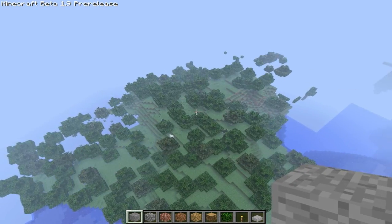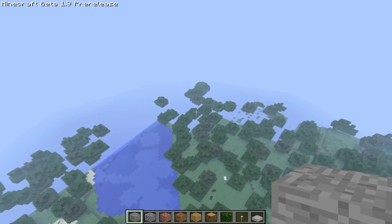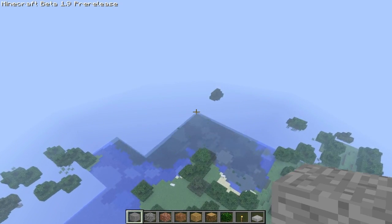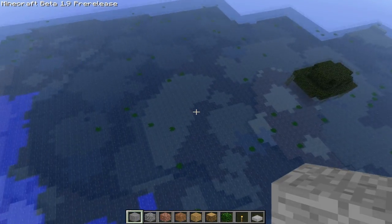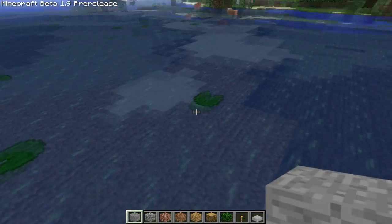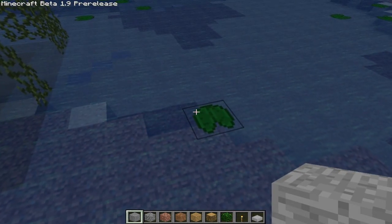I can actually say for now that he's definitely fixed the framerate drop. This is a new swamp biome! New blocks already — I'm guessing these are lily pads, really. Let's see, can we actually get them in here?